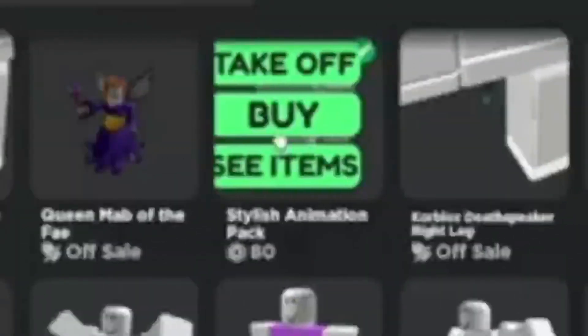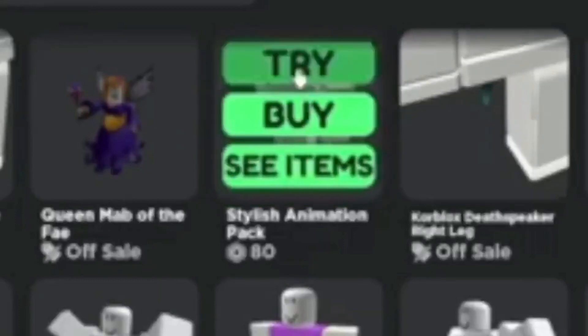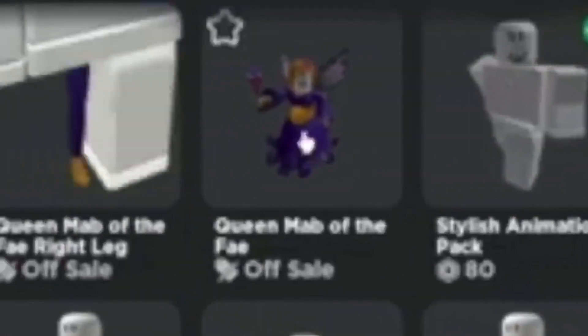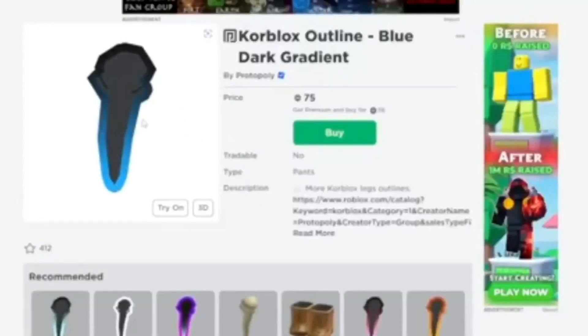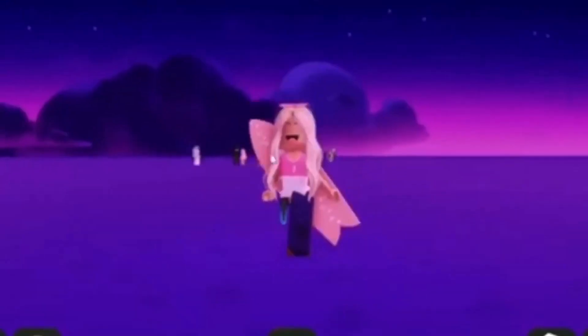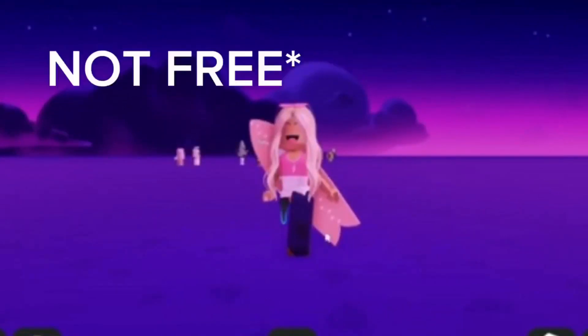First, get this animation. Next, get the queen of the phi and equip the right leg. Then get a core blocks outline. After equipping all of the items, you can see that it is a very cool free core blocks.